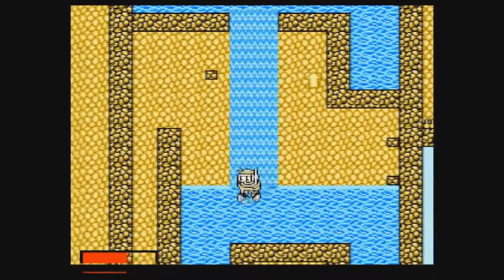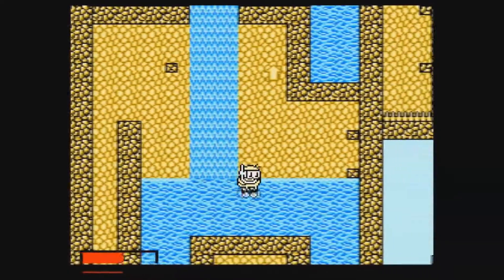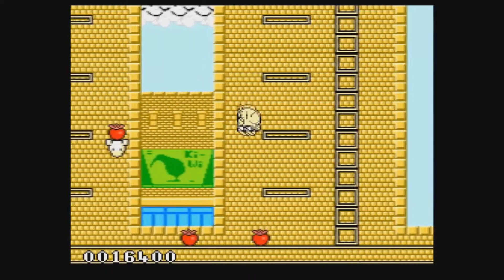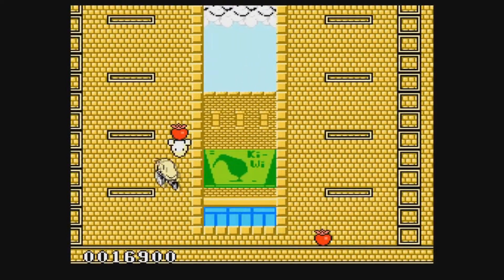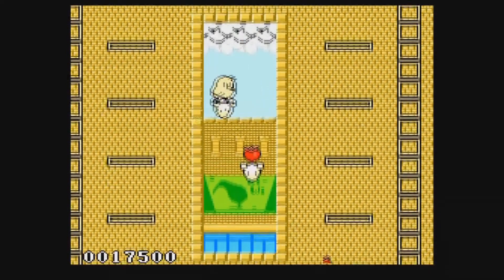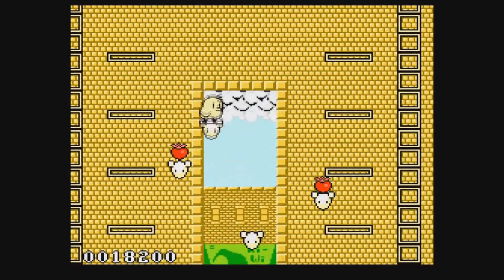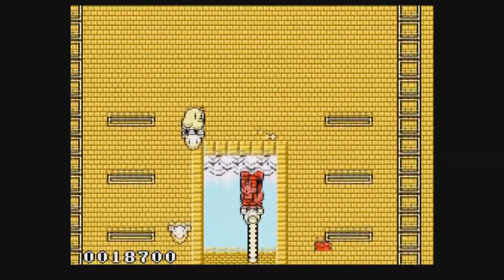I haven't even started talking about the weapons yet, but then again, there aren't a ton of them. You have standard arrows, but Kiwi can also get bombs with minimal range but a downward throw. There's also a laser beam that goes through enemies instead of stopping like the arrows do. There are other power-ups too, like the one to destroy everything on the screen, stop the enemies in their tracks, or make Kiwi invincible. But these are also rare.